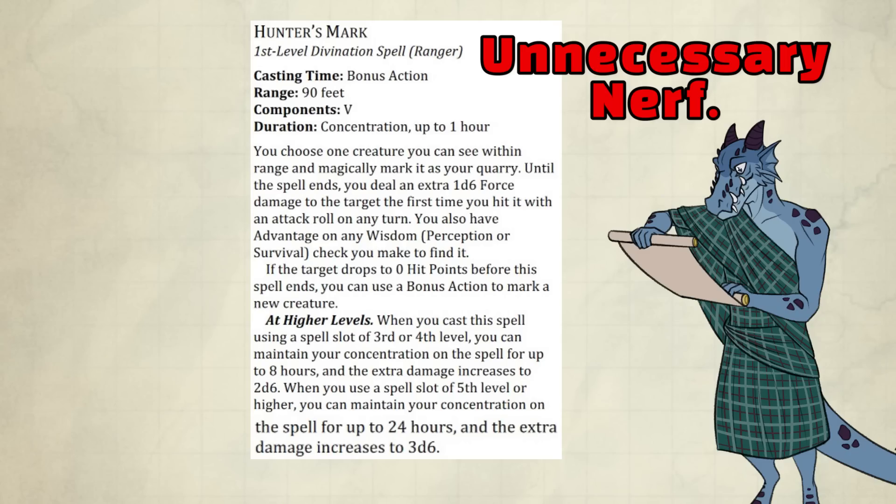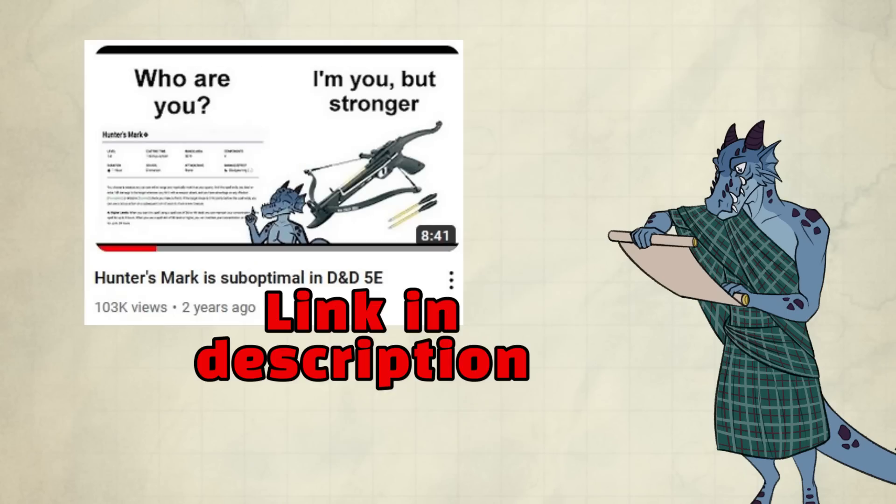Rangers don't even get to cast Hunter's Mark without concentration anymore — I'll talk about this in the Ranger video itself. If you upcast the spell to 3rd or 4th level, you can concentrate on the spell for longer and get a damage bump, and at 5th level this happens again. But I would rather cast and concentrate on different things when using those spell slots. This is super weak — they should be moving Hunter's Mark to a place where it's stronger than the 5e version, not the opposite.